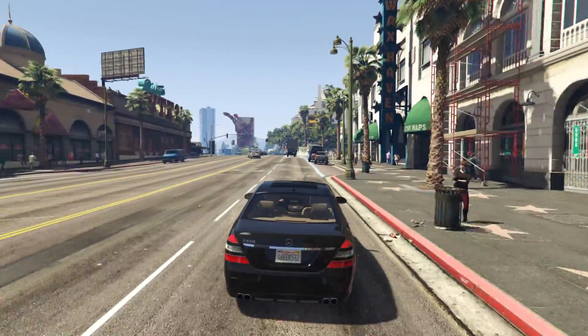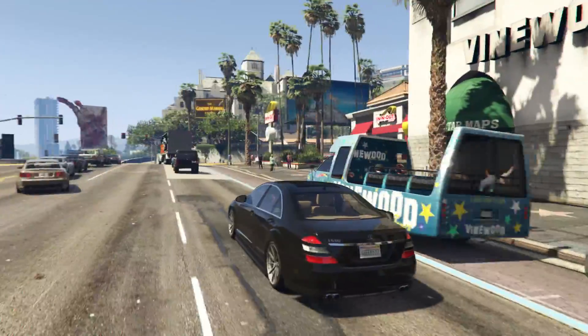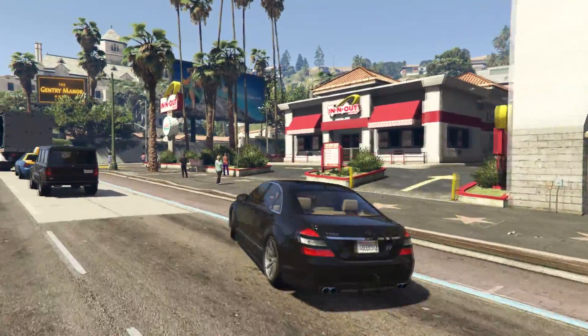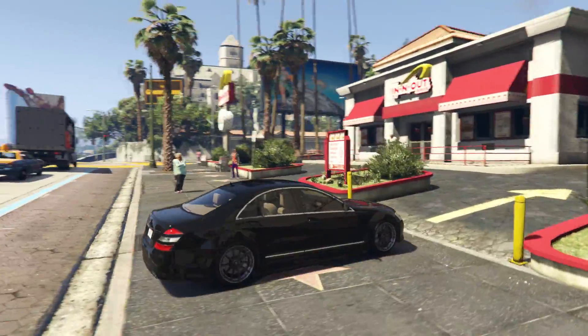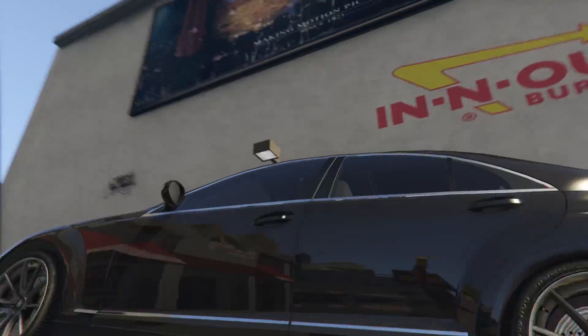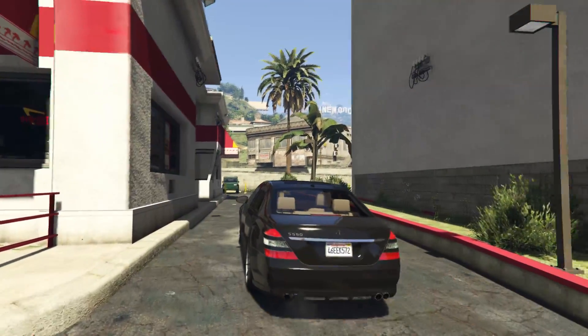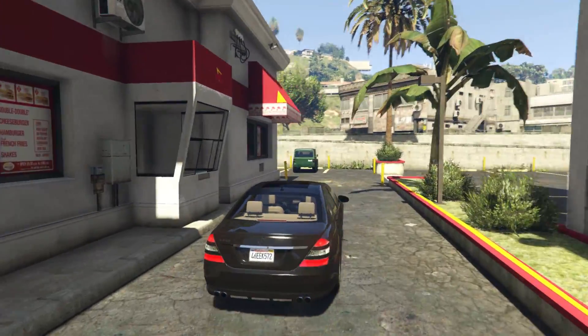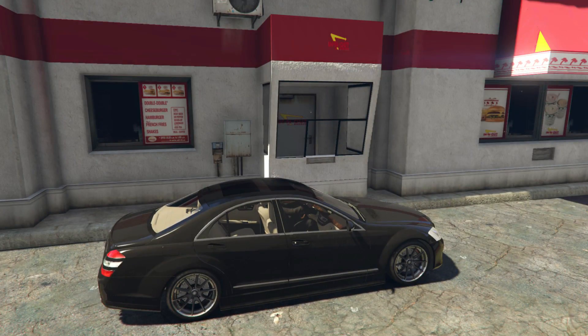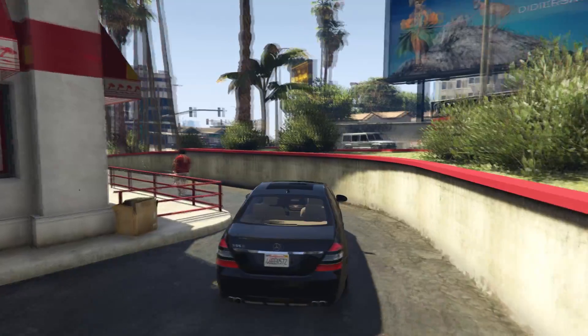It's not LA without good ol' In-N-Out. As you can see right here, this mod changes the Atom restaurant to In-N-Out. For those who don't know, In-N-Out is one of the most famous burger joints on the west coast — many people will tell you, you can't describe LA without describing In-N-Out. That's how popular In-N-Out is in LA.